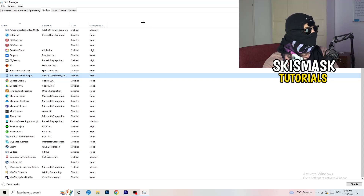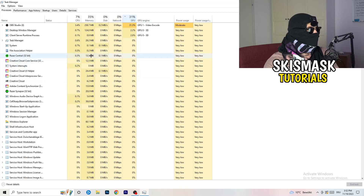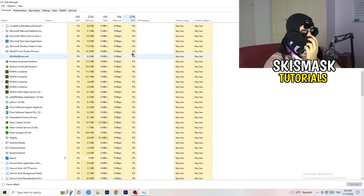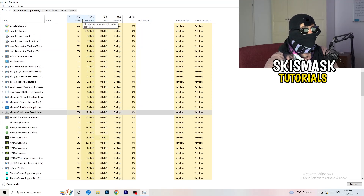Click into Processes. You'll see Applications and Background Processes with CPU and GPU columns. Click on GPU first to see which program is using the most GPU. End every process that has too much GPU usage — right-click it and click 'End Task'. Then click on CPU and do the same: find programs with high CPU usage and end those tasks too.